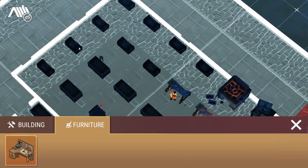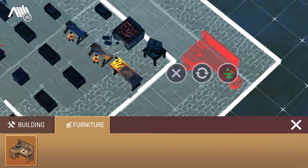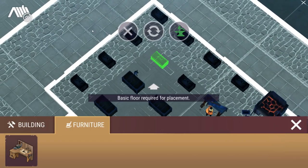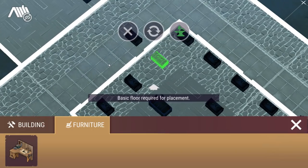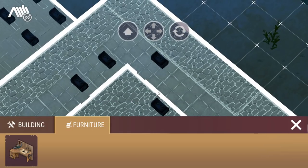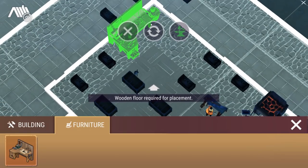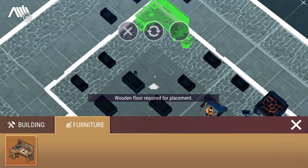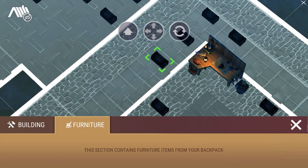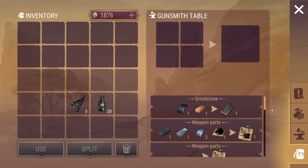It requires a wooden floor for placement, so I might have to place it differently — it's two by one, I'm thinking. Let's move these boxes out of the way. Let's place this down, rotate it — I think it does actually take up four spaces. Let's go and have a look at our new benches. Here we go, we've got our gunsmith table.